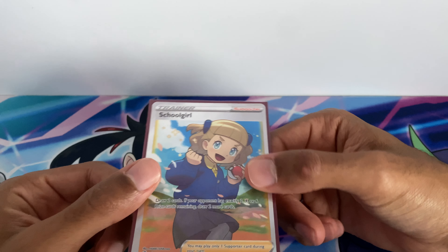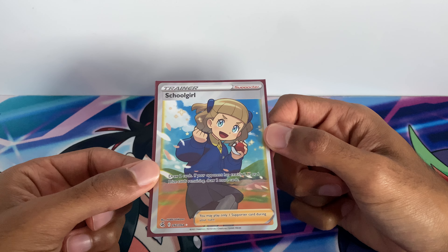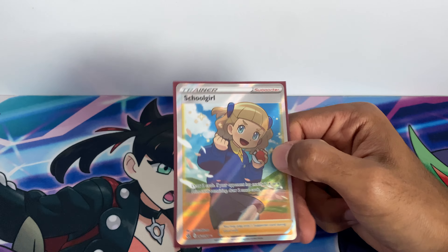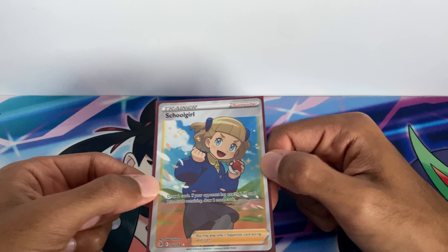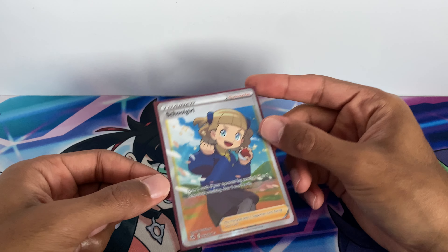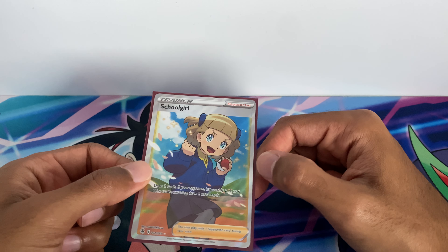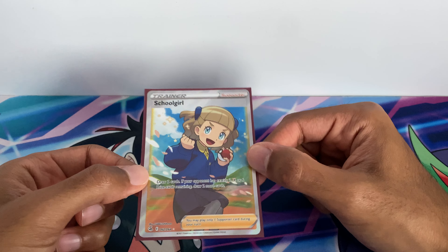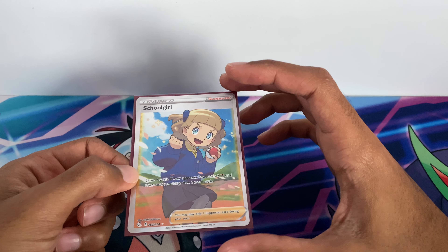At number five we have Schoolgirl. Schoolgirl says draw two cards. If your opponent has exactly two, four, or six prize cards remaining, you draw two more cards. So it's basically an odd-and-even sort of thing between Schoolboy and Schoolgirl. There are still other ways to draw cards — Snorlax, Professor's Research, Lillie, Cynthia's Ambition, Welder which lets you attach energy and draw three, and Cynthia and Caitlin — so Schoolgirl is at number five.